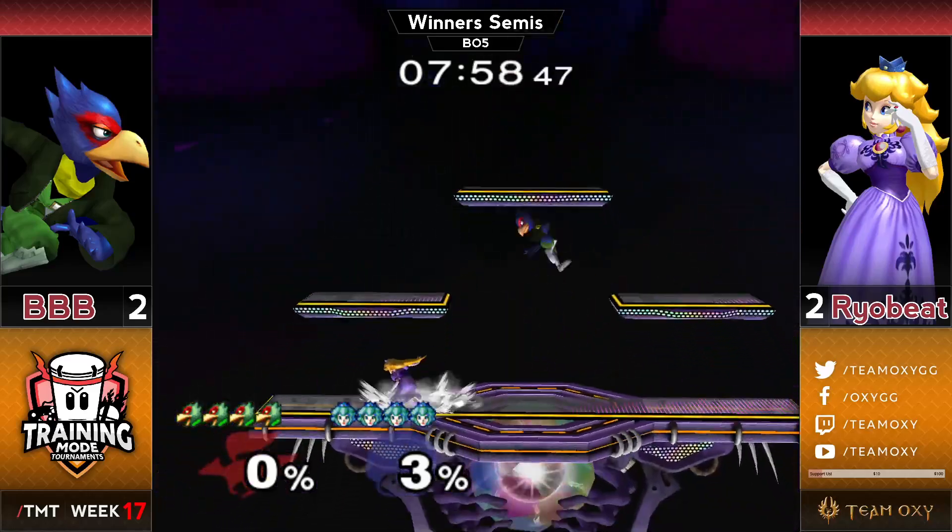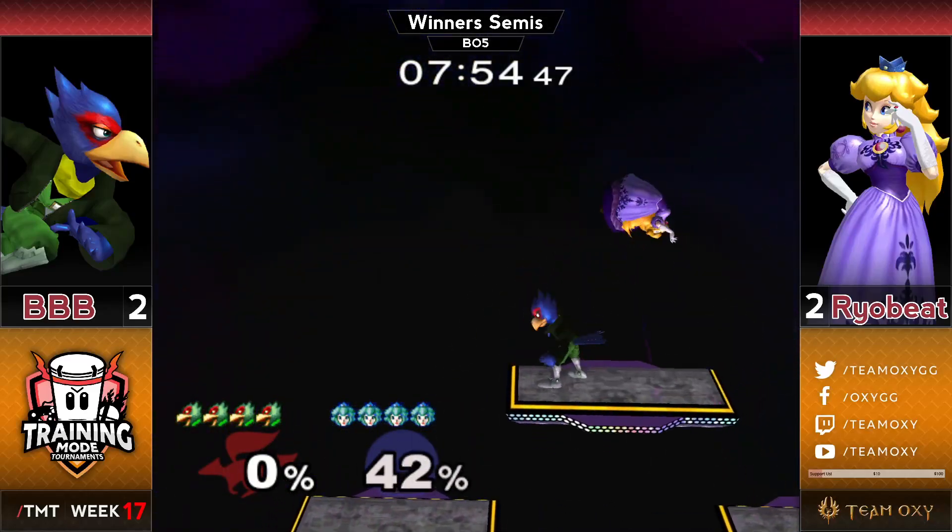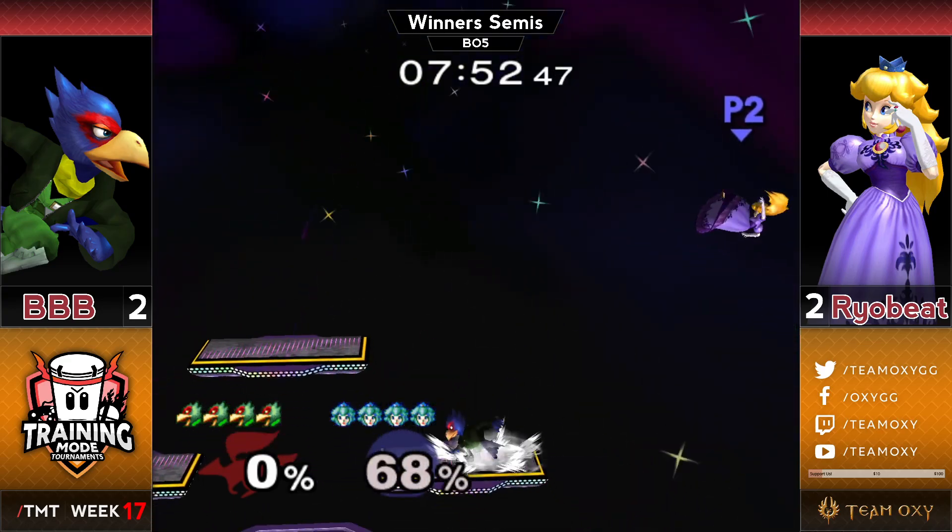Pretty good stuff — Ryobeat probably kicking himself for dropping the first FD game but taking the second one evens it out. Now we'll see the second counterpick. Falco doesn't have a stage that's nearly as brutal as Yoshi's Story — probably going to Pokemon Stadium for the top platform, or one of the other top platform stages which are also okay and playable. Looks like Ryobeat allows Bobby to go back to Battlefield, which was Ryobeat's game one win.